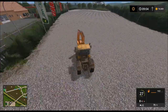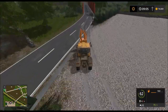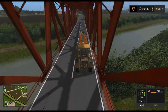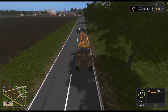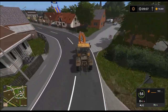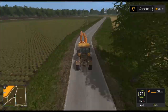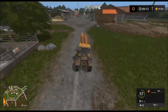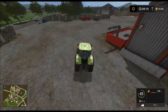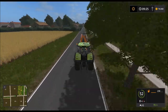Das ist nämlich eine Fräse, beziehungsweise eine Hackschnitzel-Produktionsanlage, so möchte ich das jetzt mal nennen — und zwar eine der effektivsten. Diese Baumfräse ist wirklich präzise, einfach und gut zu handhaben. Die bringen wir jetzt mal kurz nach Hause, dann wechseln wir den Traktor — da brauchen wir nämlich den Valtra oder minimum den Case.